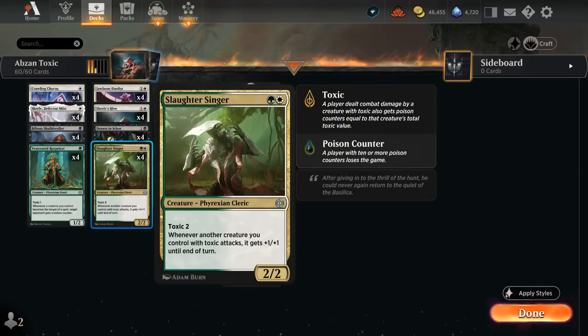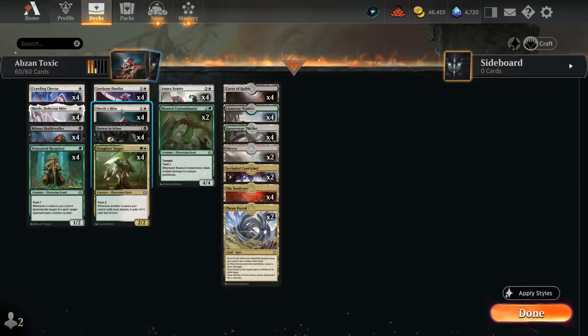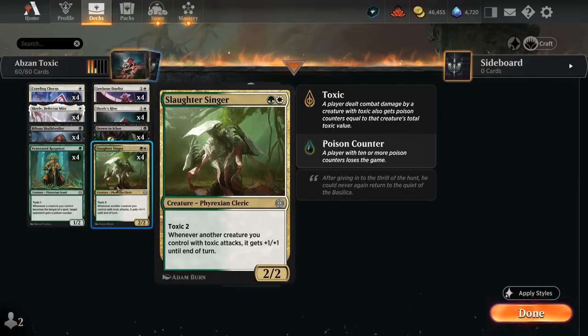The Slaughter Singer is a key piece: a 2/2 with Toxic 2, applying 2 poison counters if it hits the opponent. Whenever another creature we control with Toxic attacks, it gets +1/+1 until end of turn — a great way to gain extra life with Skrelv's Hive, and a surprise pump for the entire team out of nowhere.